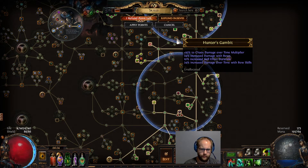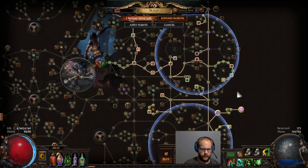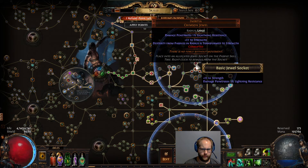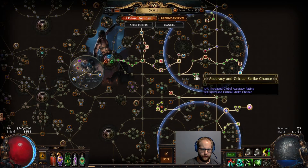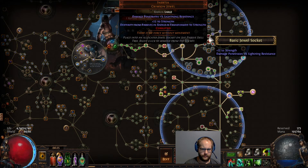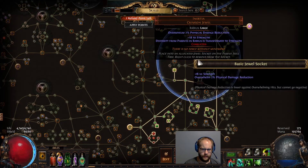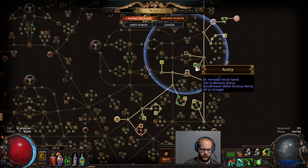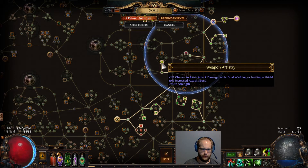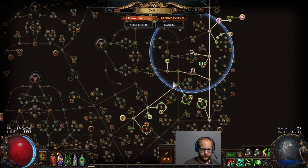Hunter's Gambit is Chaos Damage over Time Multiplier. I think there's also a chance to blind on hit, and maybe Phase Acrobatics you can get without having to take all these nodes. Largely we moved some stuff around to get more strength. Inertia converts dex to strength, so we picked up these Accuracy nodes - since we're losing a lot of dex we do want more Accuracy. All of this is big dex, so this gives us a whole bunch of strength on its own. We shifted a couple points here just to be in these circles, and this one's also giving us a lot of strength. All these random travel points are converting from dex to strength - we get a lot of value out of these dex-to-strength conversion jewels.